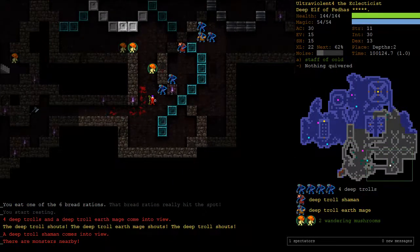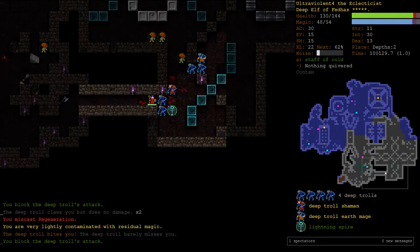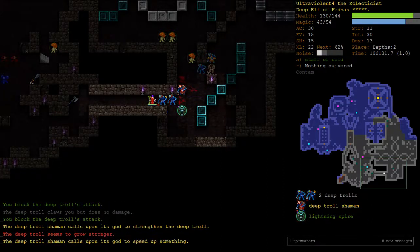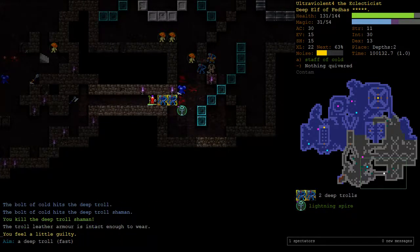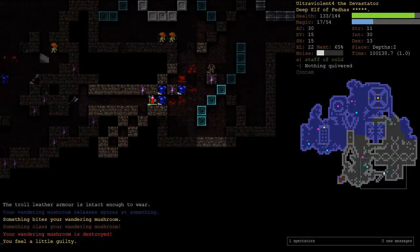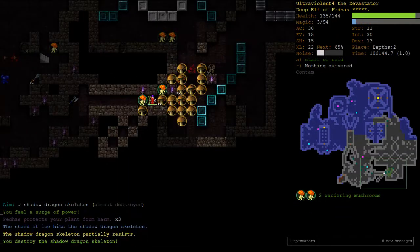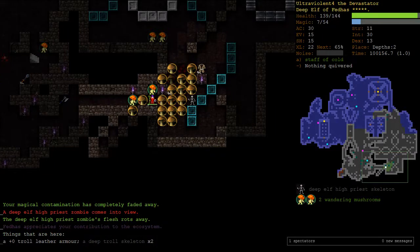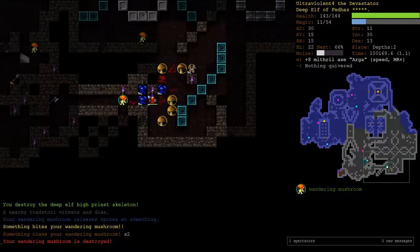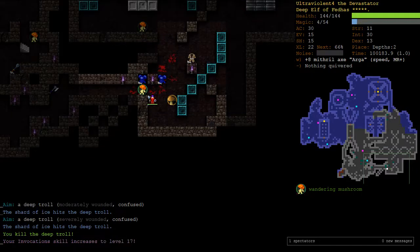That is a lot of deep trolls. I'm going to put down a Spire and try to cast Regen. Failed it. Just going to cast Bolt of Cold. A couple more mushrooms, grab a free piety, and we'll be an axe user again. Some troll got my mushroom from behind - what a jerk.